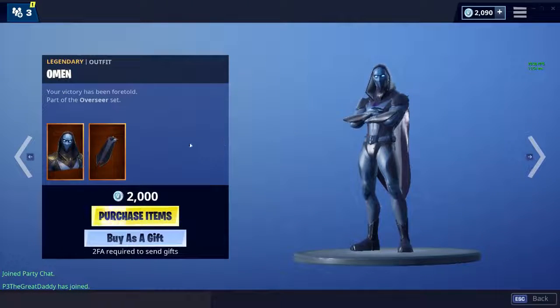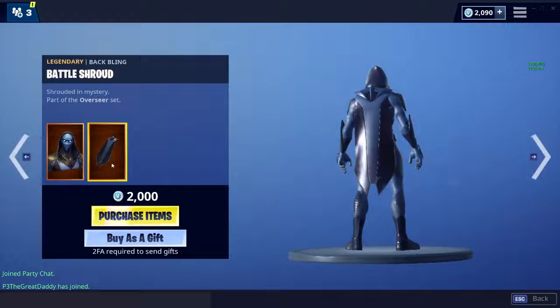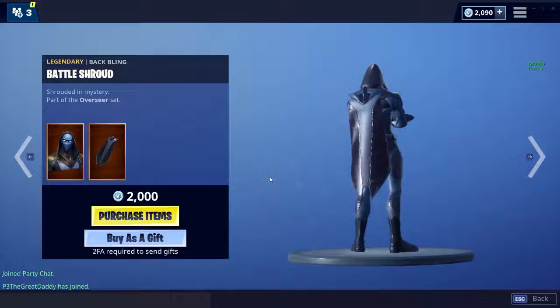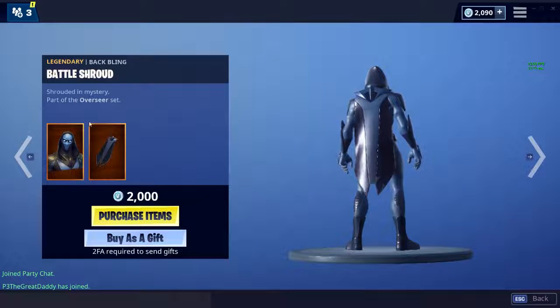We have the legendary back bling — the Battle Shroud from the Overseer set. The legendary back bling is dope; it's a cape, but capes are kind of old now. It used to be cool, but now there are so many more capes it's just getting a little annoying, even though it goes good on every skin.